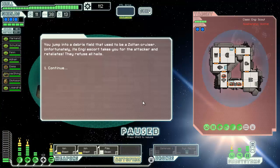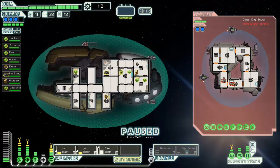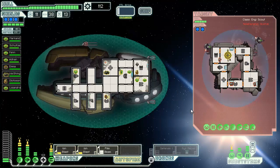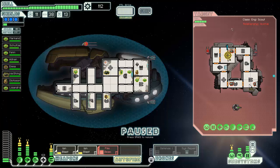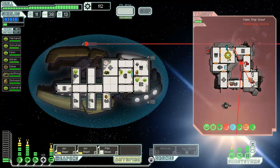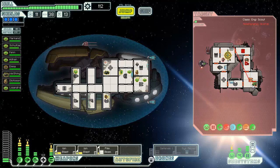Drone recovery arm — oh cool, I just got scrap from it, nice. I completely forgot I had a drone recovery arm. I still have a ton of missiles — I'd love to run into a missile buyer, that's what I'm looking for. Because if I could sell off most of those missiles I'd be a very happy camper. Oh, did I just take out one of his drones? Nice.